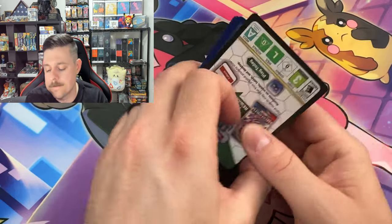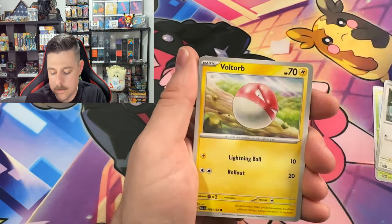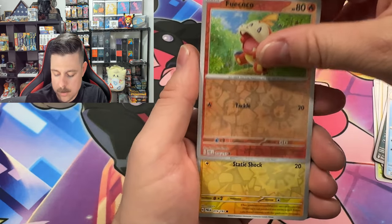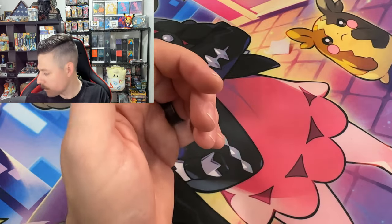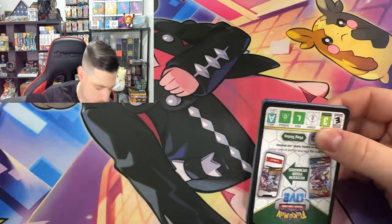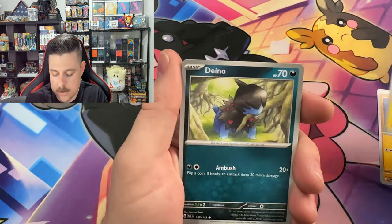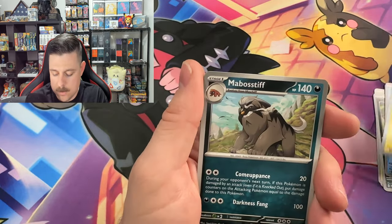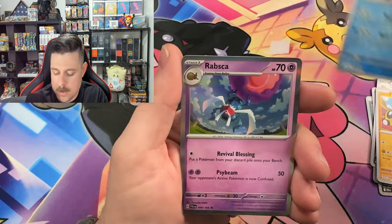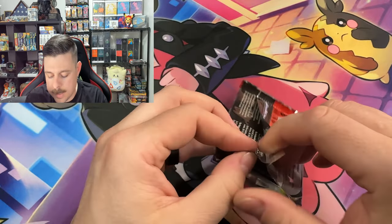A little bit of a rough start but those two packs definitely helped. Let's see if that luck can continue. Boltund, Clavel, Arboliva, Squawkabilly, Fuecoco, Palafin, and a Tauros. Makuhita, Pinurchin, Dino, Magikarp, Tauros, Luxio, Arboliva — Phalanx is our first reverse — Tauros again and a Rariskua. Not every pack is gonna have bangers in it, I'd like it if it did, but statistically we know how that goes.